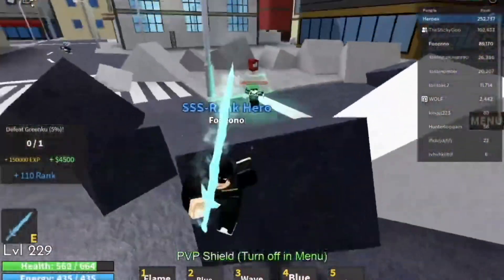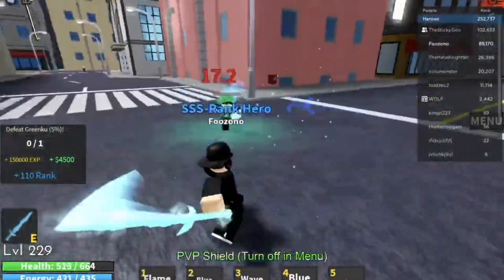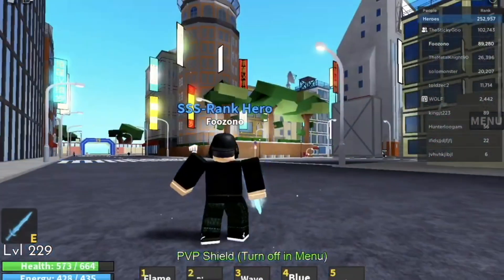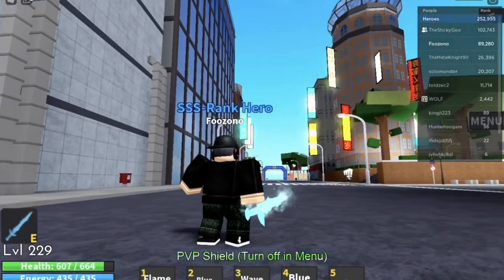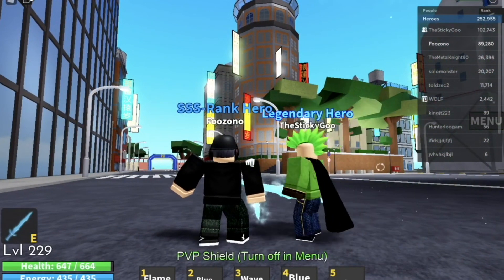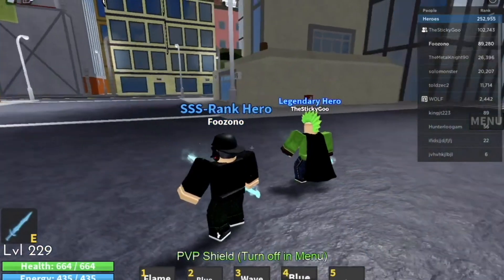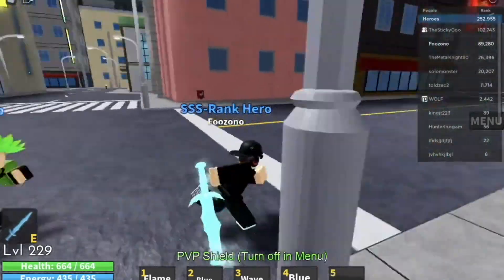My first power is kind of like Health Flames' first power, it's called Flame Burst. It does around 80 damage. Then Wave of Fire is like a better version of Flame Burst — it does around 240 damage, it's really OP. Blue Field doesn't do much damage but it helps when so many things are coming in. And Prominence Flash does almost 300 damage, so that's really OP.